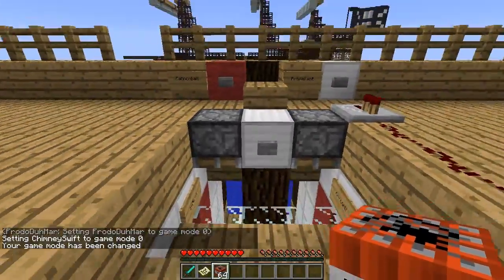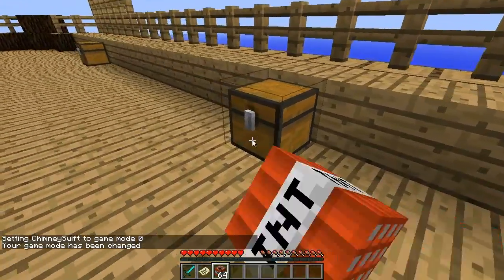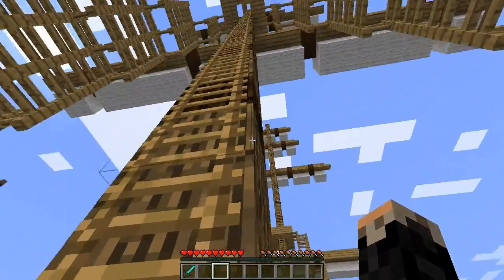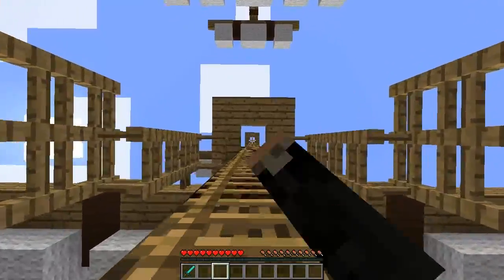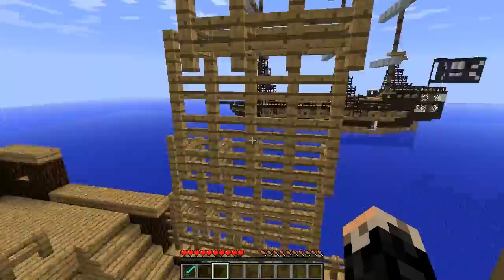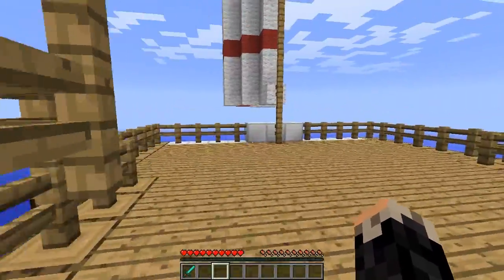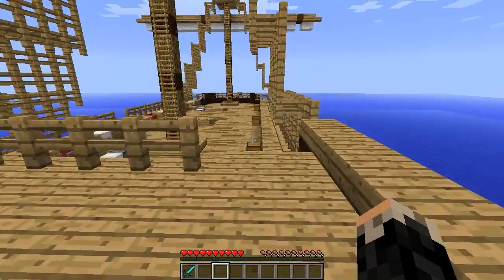Should we load the cannons first or just start? We should start with nothing in our hand except our sword. Here's what you should do — go up to the top of the center mast and we'll start from up front. Go to the bow, or whatever this is. What are these called — the very front of your boat? The plank? It's kind of — no it's not, it's like a — wait, mine's on the other side.